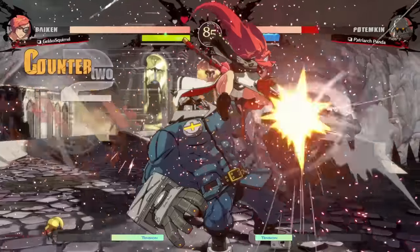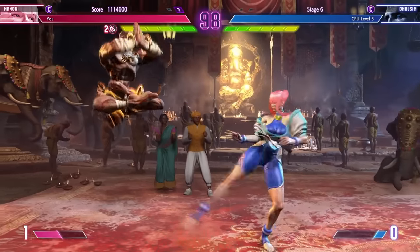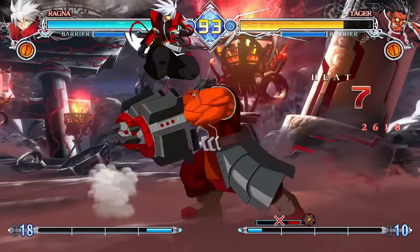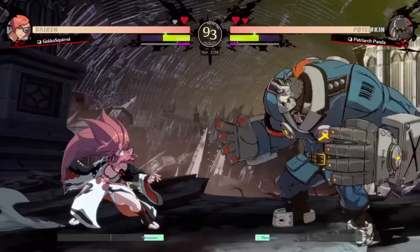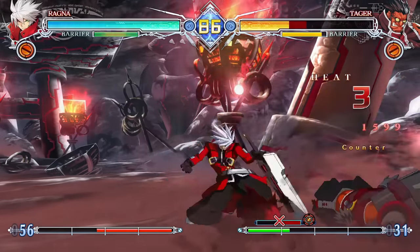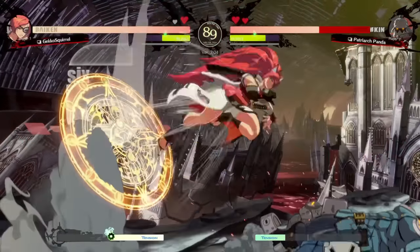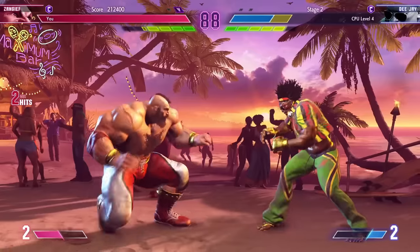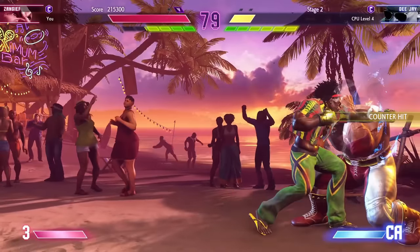Grapplers also tend to be absolute tanks - they have the ability to get hit over and over again and still keep fighting. They generally have very high total health pools, meaning they're able to take hits and stay standing. Additionally, grapplers tend to be absolutely massive when compared to the rest of the cast, with big attacks that hit hard at mid-range. However, since their whole bodies are bigger, they're a lot easier to hit. In some games, this means there are combos that can only be done on them because of their larger hurtboxes. That's grapplers - they're big, they take big damage, they deal bigger damage, and most importantly, they grab.